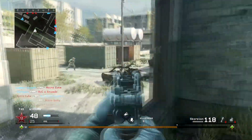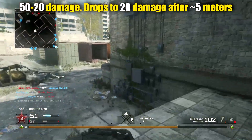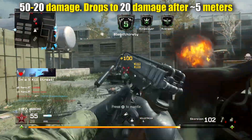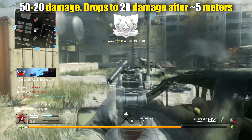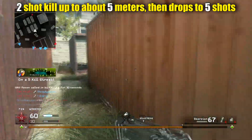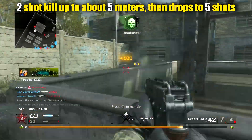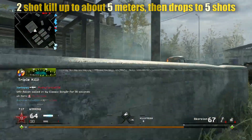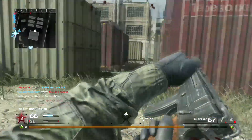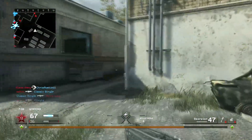When it comes to the Scorpion, you have a weapon that by default, without any perk 2 whatsoever, does 50 damage up close that will quickly drop down to 20 damage at a distance. Without Stopping Power, if you're at bad breath distance with your opponent, you can actually two-shot kill them. But that two-shot range drops down to a five-shot range very quickly. For context, the range where the Scorpion drops from 50 damage down to 20 is about half the effective range of a one-hit kill shotgun — very, very close, maybe five meters or so.